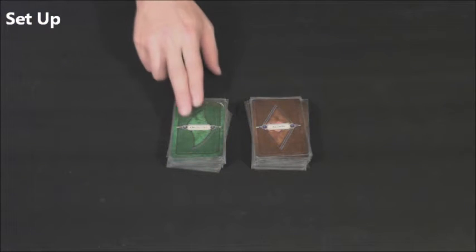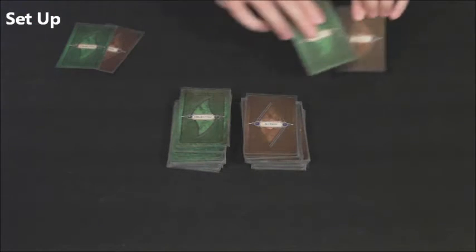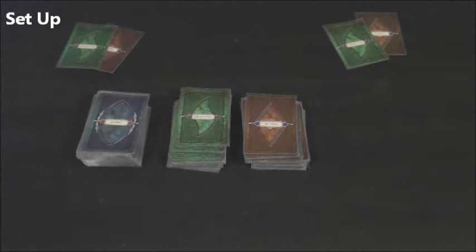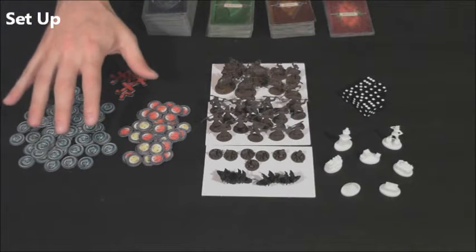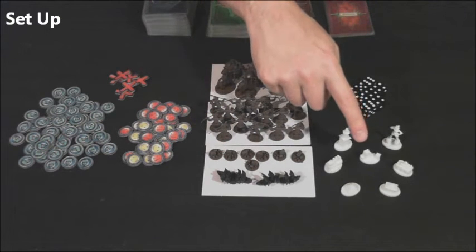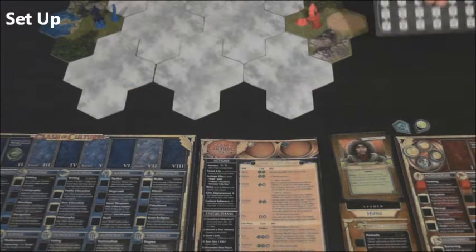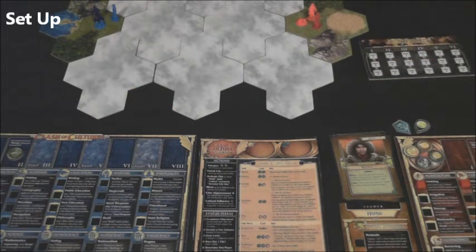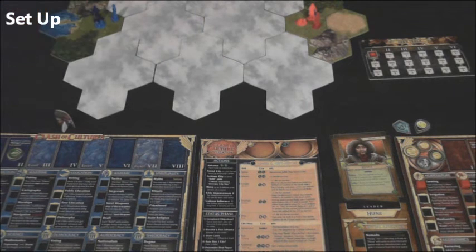Shuffle the objective and action decks and deal one of each to each player. Shuffle the event and wonder decks and place them near the others. Have the remaining tokens, barbarian and pirate figures, wonder figures, and dice nearby. Place the turn track near the map and place the turn marker on turn 1 of age 1. Randomly determine the first player and give them the first player token. Your game is now set up.